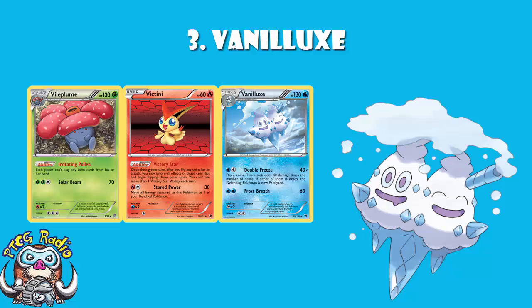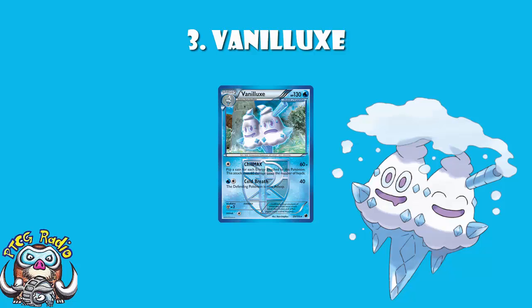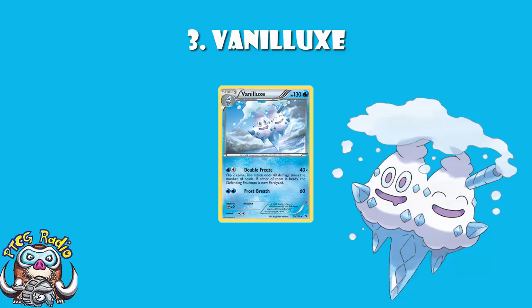We've had a bunch of other interesting ones. The Vanilluxe that came around in Next Destinies had a nice little ability that made you switch your active with one of your bench, and your opponent switch theirs — i.e., you both switched — which was kind of interesting. The Plasma Vanilluxe had Chill Max: flip a coin for each energy attached to this Pokémon, 60 damage for each heads. Even the most recent Vanilluxe in Darkness Ablaze — if it's active, you may flip a coin, if heads paralysis. Hasn't seen really any play, but it's still a really nice interesting card. I'm kind of in on Vanilluxe. It's an actual literal ice cream that has had multiple good cards over the years. And you can ask whether in the Pokémon world they just eat this like ice cream — and the answer is, that's the kind of thing in Pokémon that we try not to think too much about, because the answer might disturb us.